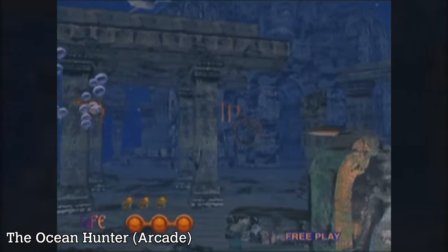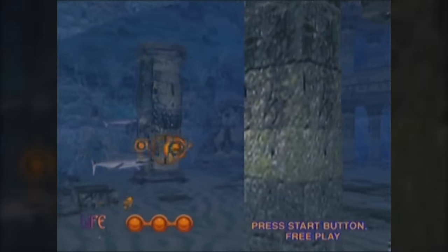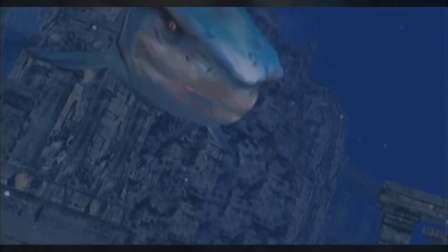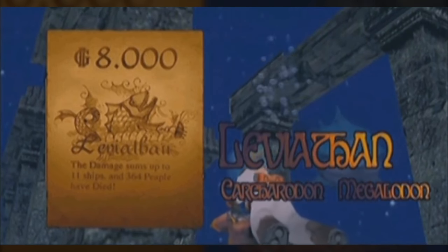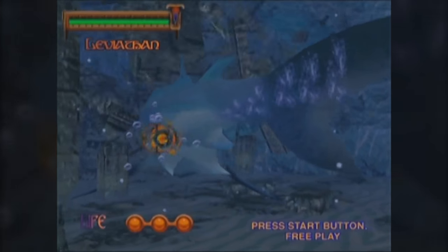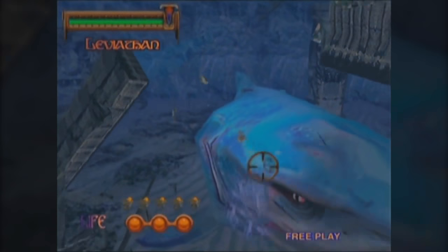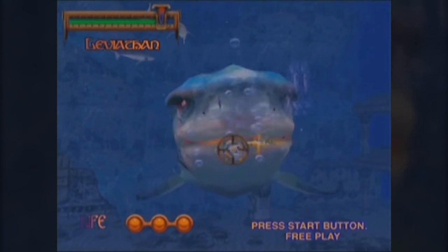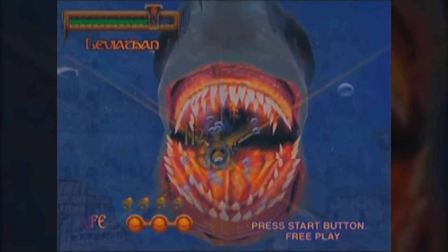Back we go to 1998 and the Ocean Hunter once again. The great sea monster of the game's second level, the Lunar Sea, is Leviathan, revealed to be a Megalodon responsible for sinking 11 ships with 364 fatalities. This is a big, if somewhat decrepit looking shark. But once that mouth opens, that is a lot of teeth and they even reach out towards you. With its entourage of mago shark cronies and generally impressive appearance for 1998, it's little wonder that Leviathan would be used for much of the promotional material of the game.